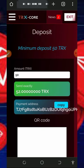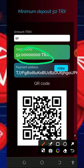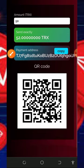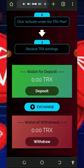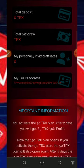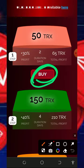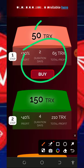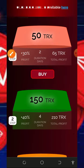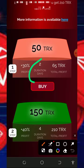Once you tap on the deposit button, they'll request you to send 52 threads to the wallet address shown. Just copy the address on the screen, send 52 threads to it, and your payment will automatically be deposited into your account. After the deposit, tap on the buy button to activate the plan. Once you activate the plan, all you need to do is wait 48 hours and you are going to receive 65 threads automatically.